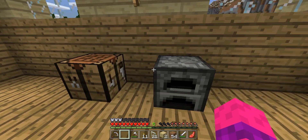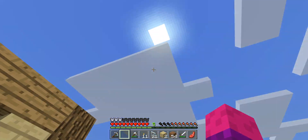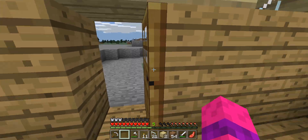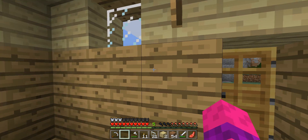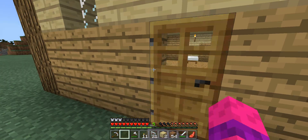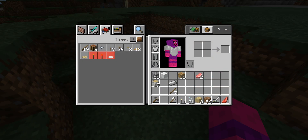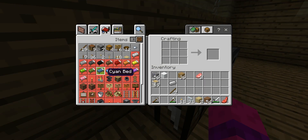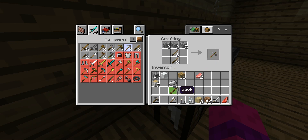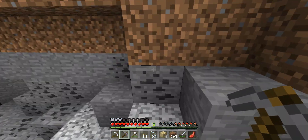I'm gonna start cooking some beef for dinner. I'll just hang around in here. Let's go mine some coal — or not, I don't have a pickaxe. I'll go back to the house and get one. I don't have enough iron to make one, so I'll just make a stone pickaxe for now and mine some coal, just to have some spare.